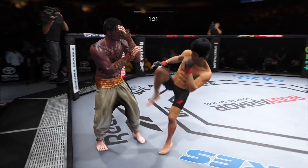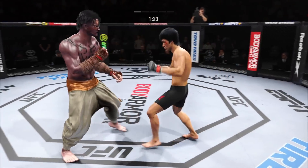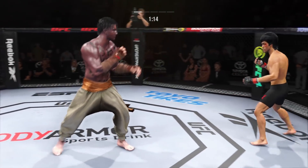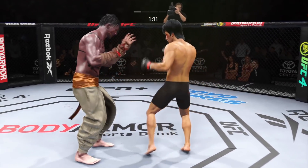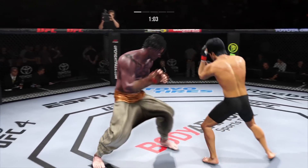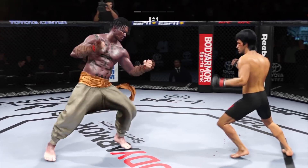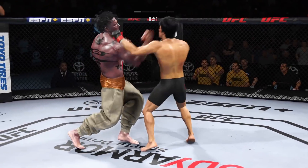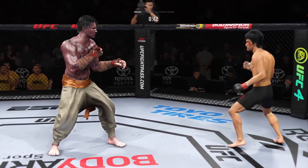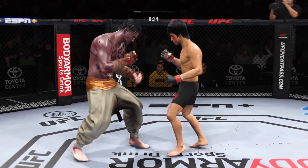Nice job to defend the takedown and scramble to his feet. Nice job to block the kick. Nice connection on the counter punch there, and oftentimes DC can be easier to be a counter striker when you have such a pronounced edge in reach. Big punch lands over the top. Good series of punches by him there. He has been busy throughout.